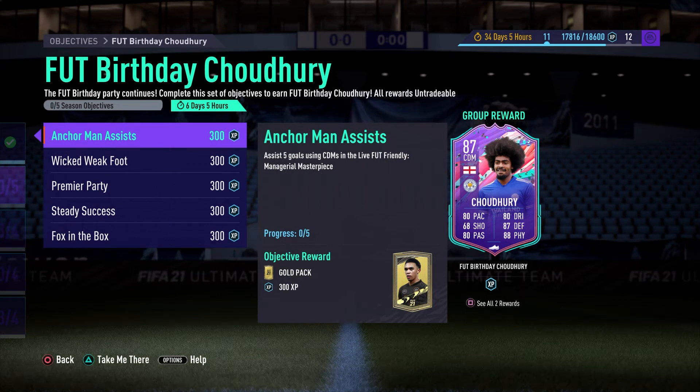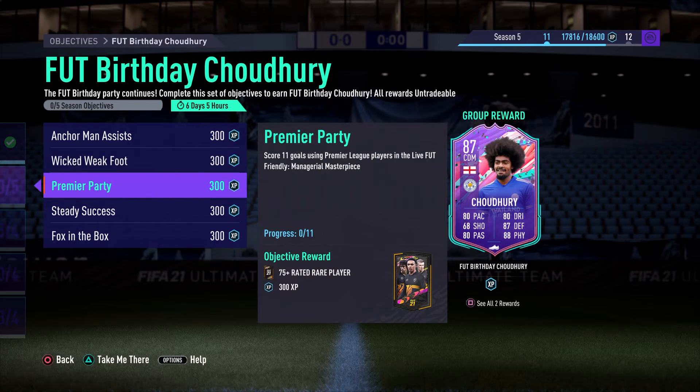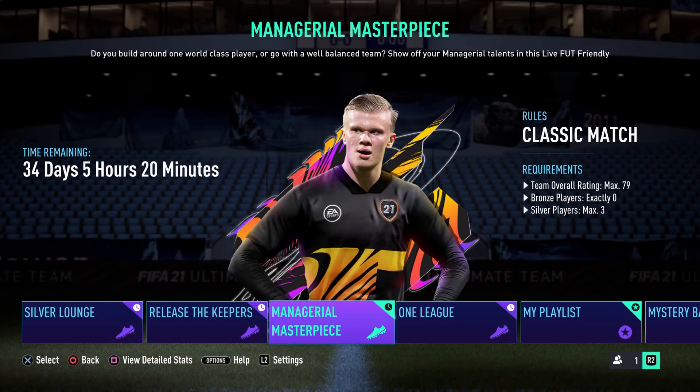Now let's have a look at the objectives we need to complete in order to unlock this card. The first one is we need to assist five goals using CDMs. We need to score three finesse shots with players with a minimum of a four star weak foot. We need to score 11 goals using Premier League players, win eight matches, and score in 14 separate matches using English players. All of these have to be completed in the Managerial Masterpiece FUT Friendly game mode.